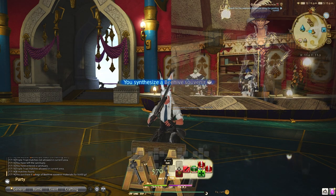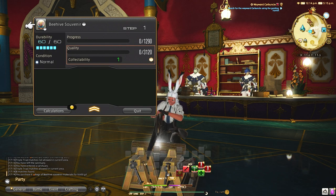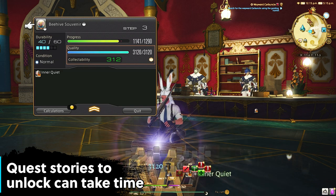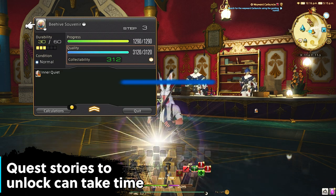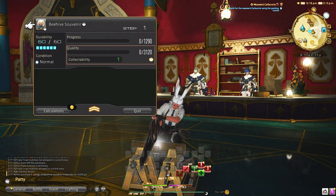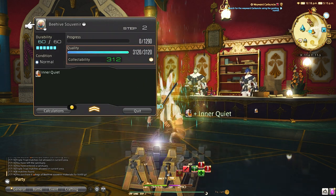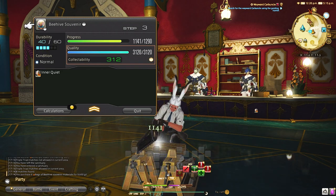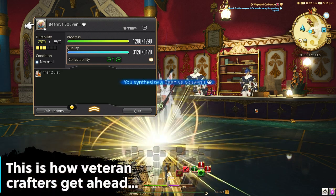Getting the unlock quest to reach these NPC vendors can take a little bit of time — maybe up to 30 minutes or so — but this is one of those activities that once you unlock and fully upgrade it, you are reaping a huge amount of benefits and scripts every single week. This helps you get ahead when new expansions drop and new script items come out.